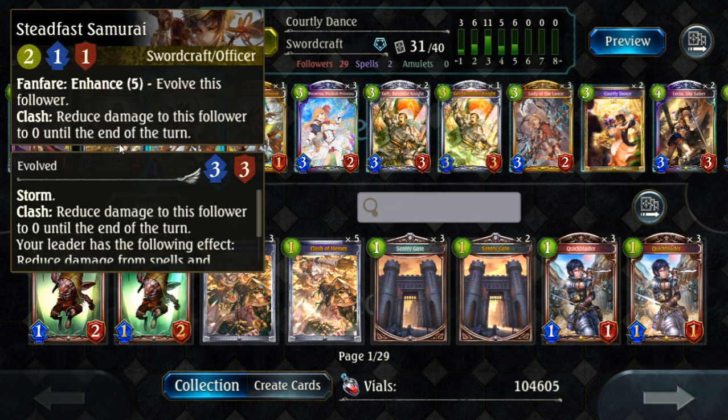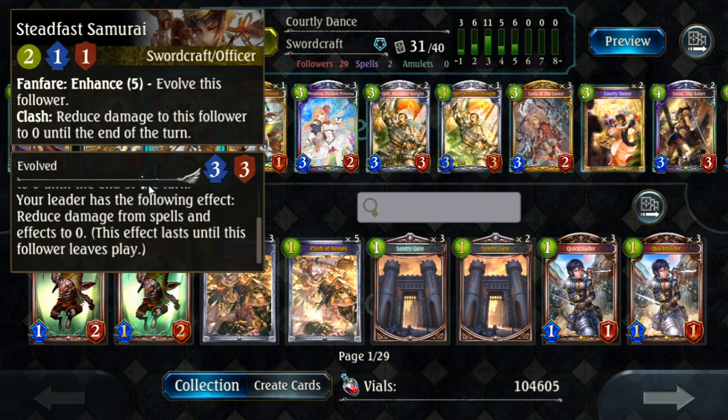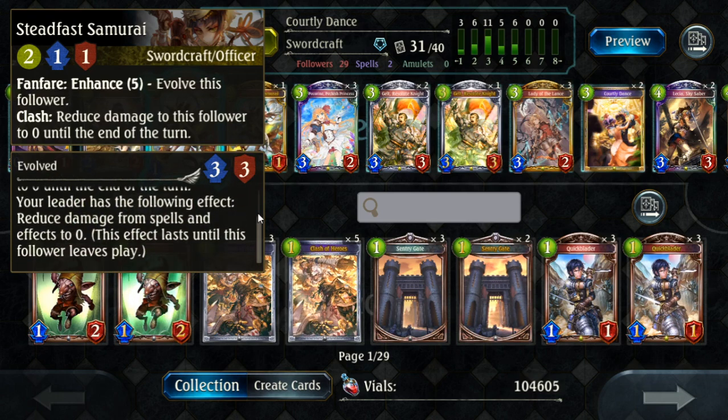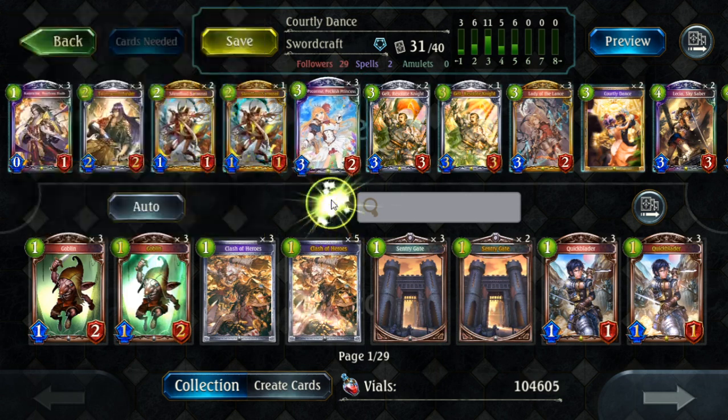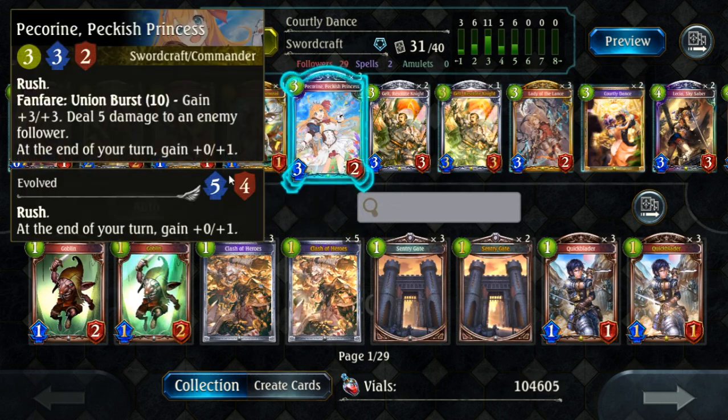Steadfast Samurai does have a free Evo if you play it for five, and when you Evo it, it gets Storm and makes your leader invincible to spell damage effects. Pekko is an Evo synergy card — she's basically a Blitz Lancer, but if you Union Burst her, which this deck can easily do because you have so many Evos, she gets a big stat buff and also does five damage to enemy followers. You get a big two-for-one effect and a huge body, which is really good.